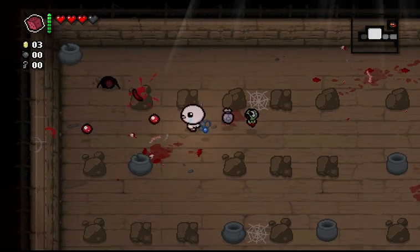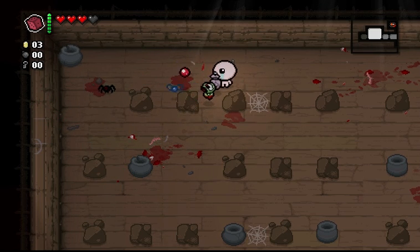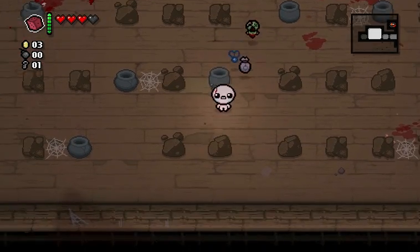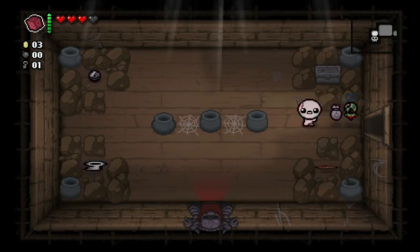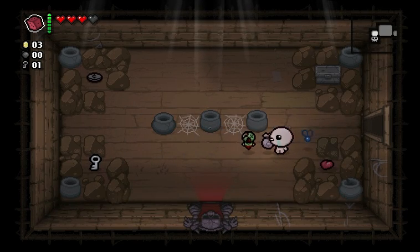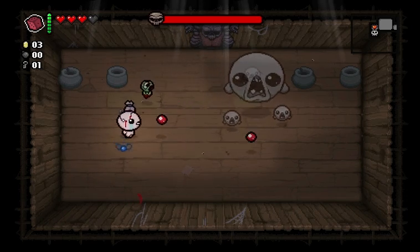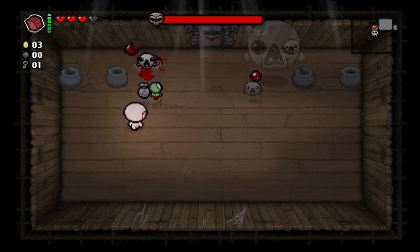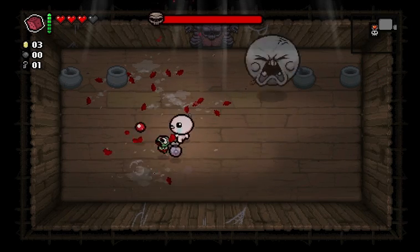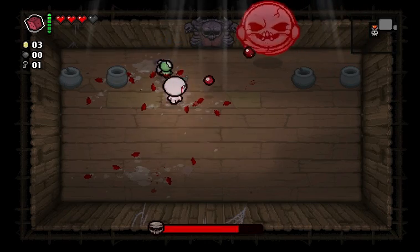Plus, Infested Baby can show up in a deal with the devil — and he's not that good there, because usually you wouldn't pick him up since he costs red hearts in that situation. So I'm just going to be happy I took him, and that's that. I wish I had some bombs. Let's just fight our boss. It's the Haunt. The Haunt is really, really annoying because he spawns these little guys, but Infested Baby is making quick work of everything sent my way.